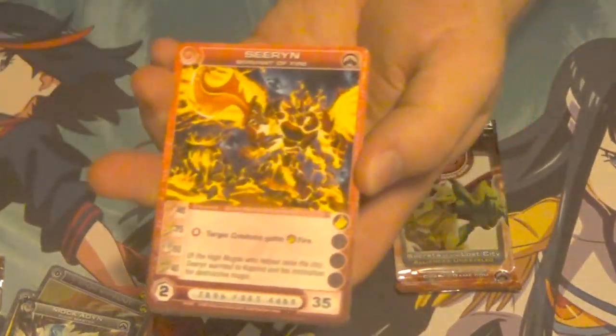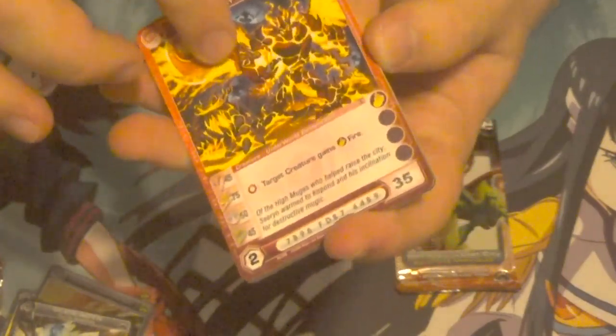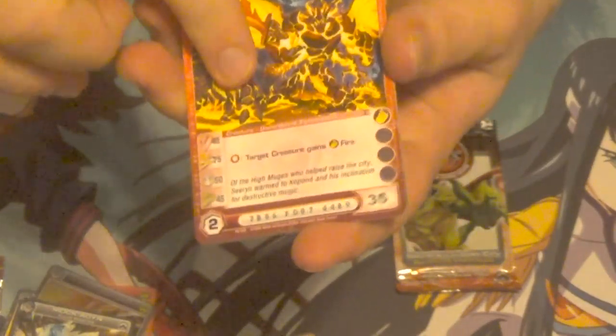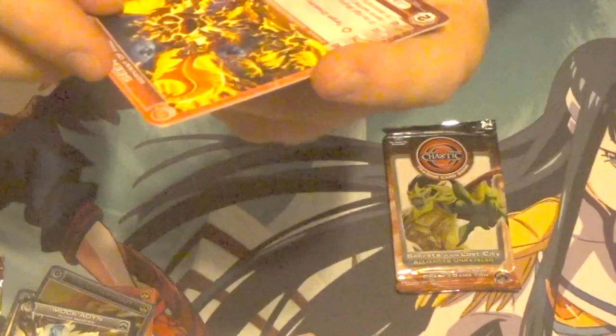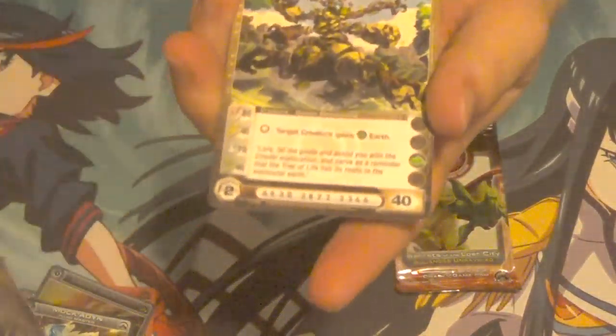The Servant of Fire - such a shame we never got to figure out who the Kings of the Elements are. They're briefly referenced in a few of the Servants' descriptions, like little quotes. It's really terrible that we didn't get to ever see them. He has crappy health but pretty decent stats otherwise. And the Servant of Earth - cool.